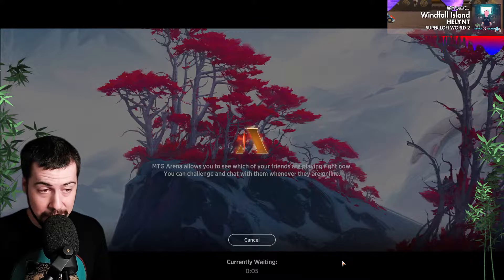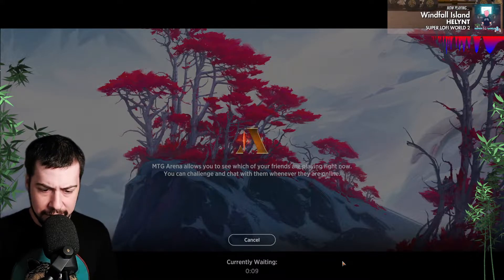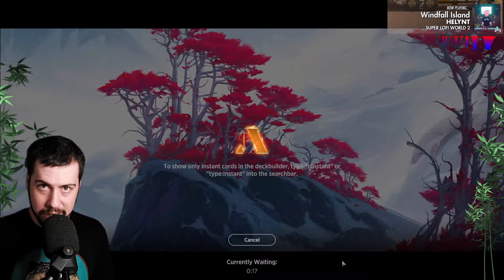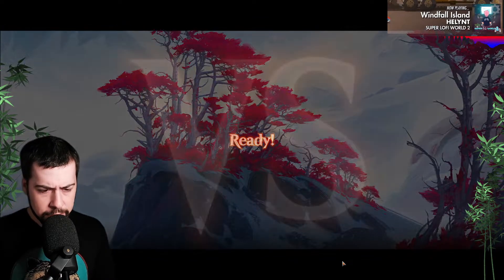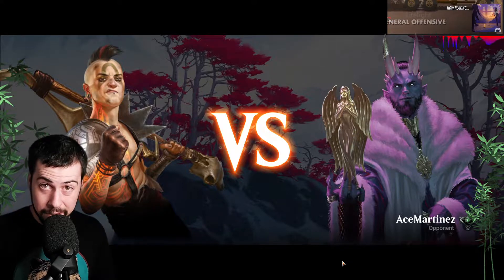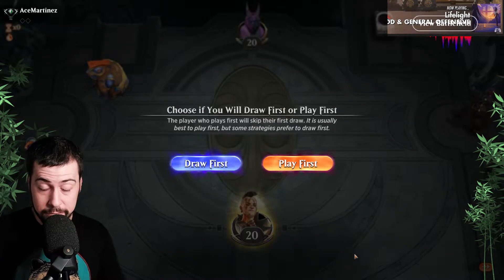I'm excited for Lead the Stampede, grabbing a whole bunch of stuff. I'll likely have mentioned Vivian — both Vivians there, the one that costs three and the one that costs five. Most often I'm grabbing a creature or a land with the one that costs five, but I felt like Lead the Stampede, potentially drawing three, four, five cards, especially with using so many creatures, it does really make sense.